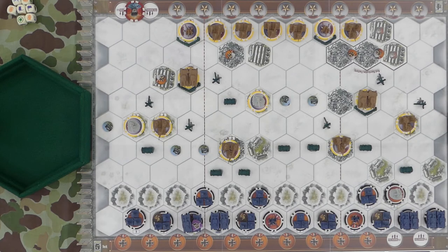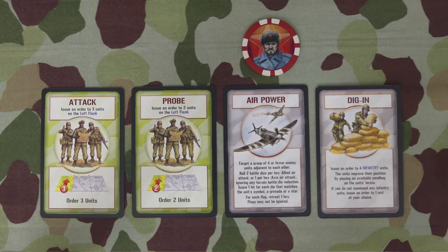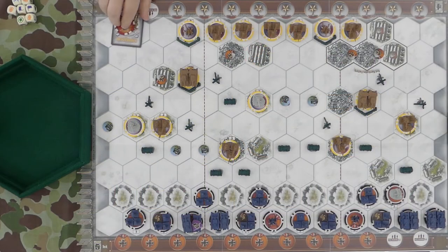Okay, Red Barricades. Like I said in the intro, I got a live opponent — my buddy Jordan. He's the Germans, I'm the Russians, and he's going to go first. But I need to put a card under the chip for my first turn — and it's gonna be that one. Over to you.